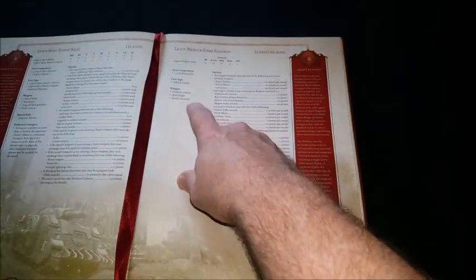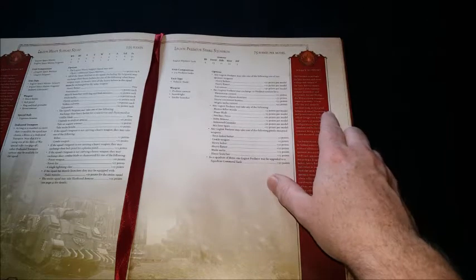Hi guys, Mike back again with the next update for my Death Guard army. The next thing I want to build is a Predator. Looking at the army lists in the big red book, you can go for the Predator Strike Squadron or Legion Predator Squadron, which can be made up of three predator tanks. The standard wargear is a predator cannon, searchlight, and smoke launchers.